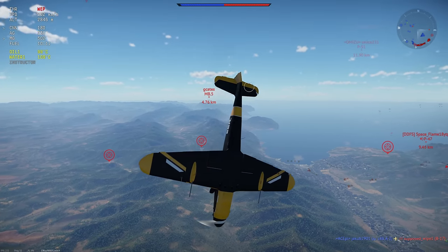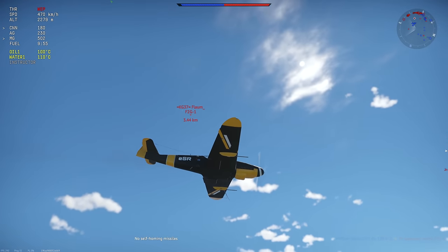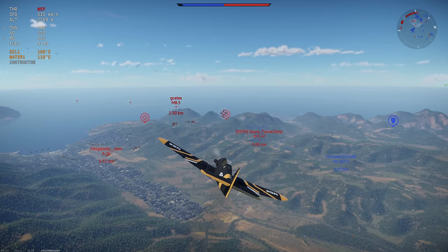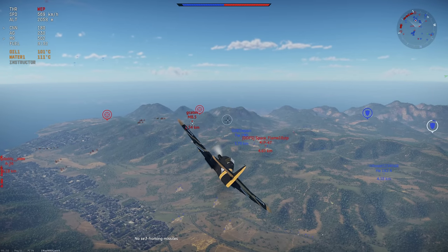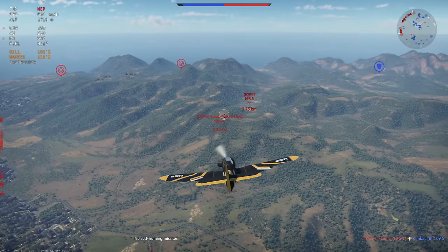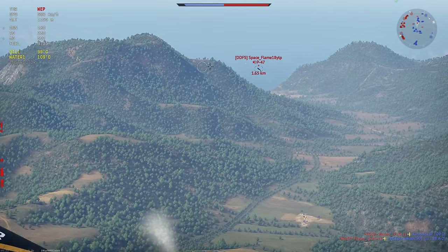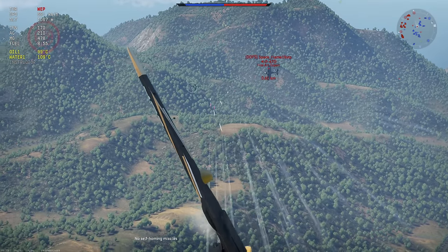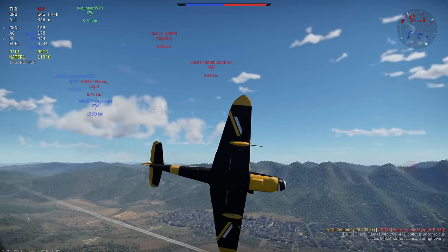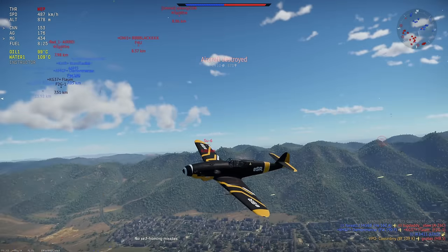Being that there were no real enemy threats near me, I didn't have to worry about stalling and being shot at the top of the stall. I'm going to go for this MB5 — he's probably heading for that He 162. Another great strategy I employ is going for an enemy that's already preoccupied with taking out your ally. For example, this P47 just put himself in a really vulnerable position.